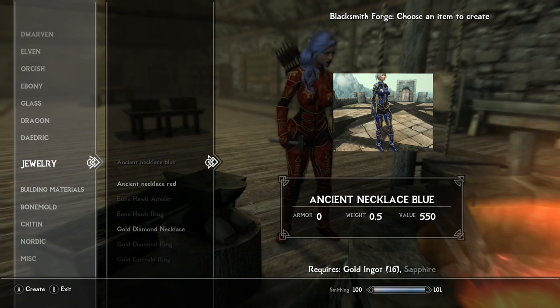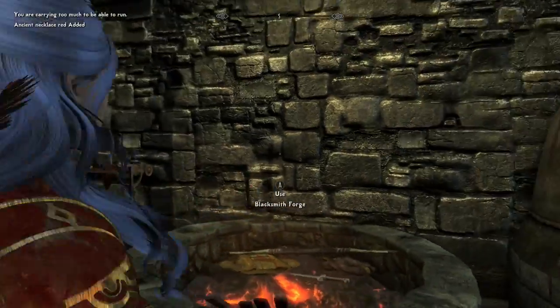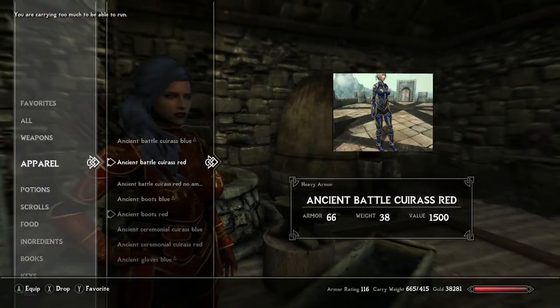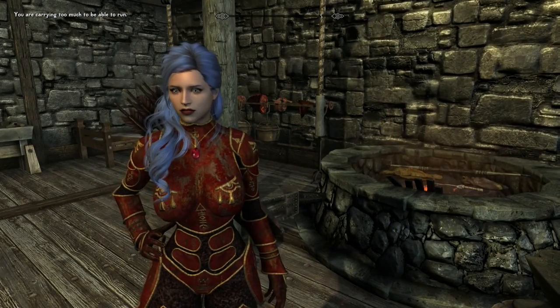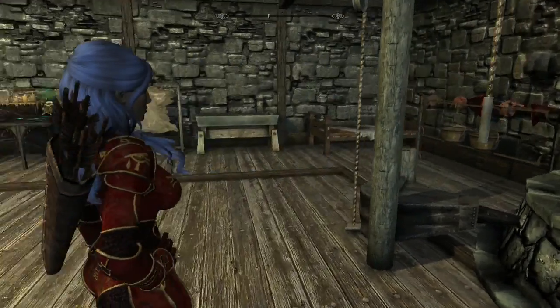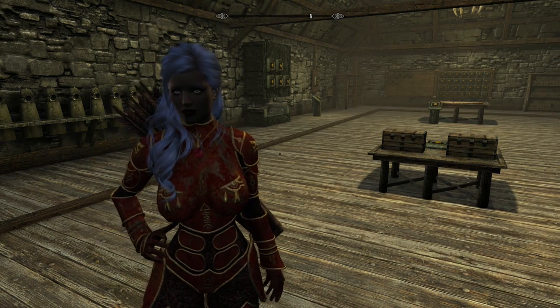For the blue necklace you need a sapphire and a gold, and for the red you need a ruby and a gold. It's pretty simple. I forgot to equip them — let me go ahead and put it on. The necklaces themselves look very nice and they don't even need to go with these outfits; they can go with other outfits too. I wouldn't blame you for installing the mod just for the necklace.